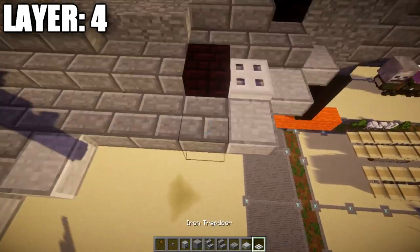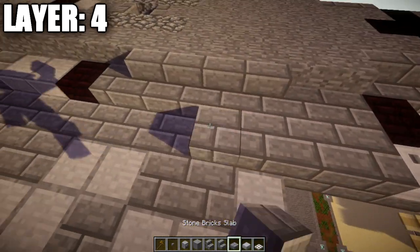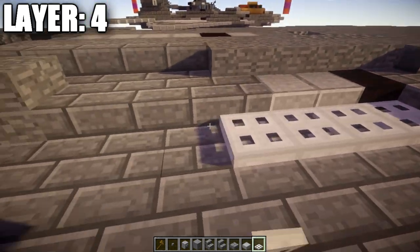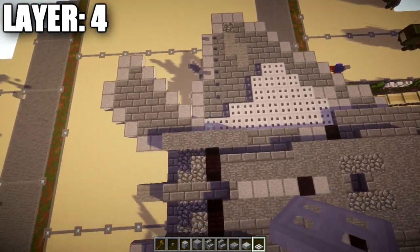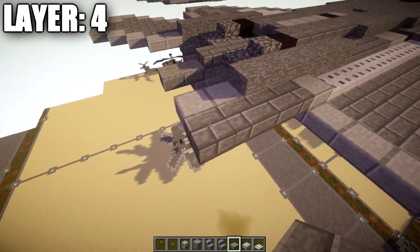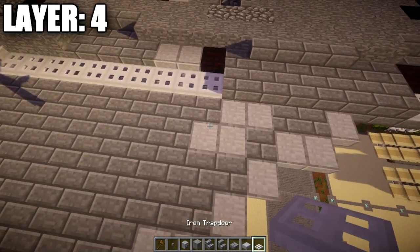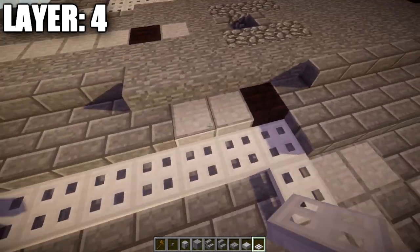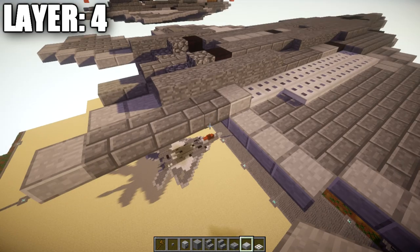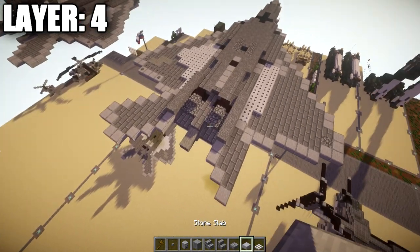Going back up to the front, place an iron trapdoor on top of the stone brick upside-down stair, followed by seven stone brick slabs back. From there, place ten iron trapdoors back, then a stone brick slab, and four stone brick slabs back with a nether stone slab on the end. For the next row, place one more iron trapdoor to the side, then seven back giving eight total iron trapdoors along the side. Going to the stone brick slab, place down a stone slab to the side, then four stone brick slabs back and a nether stone slab on the end.